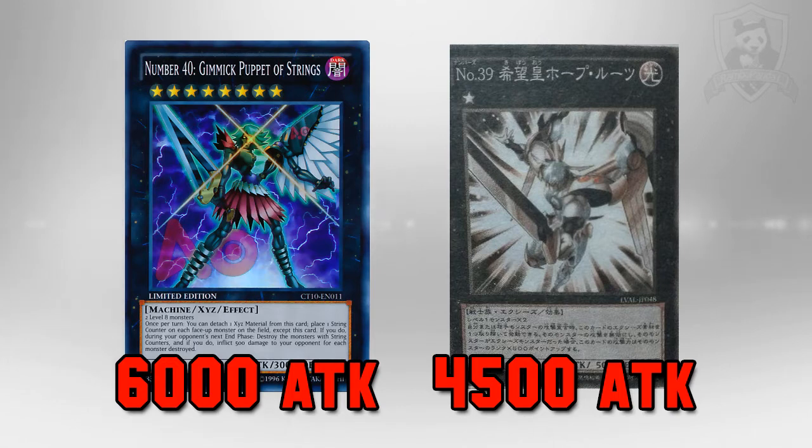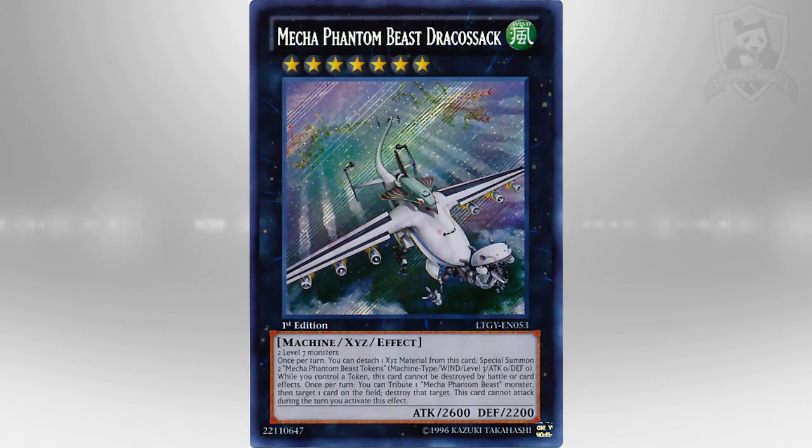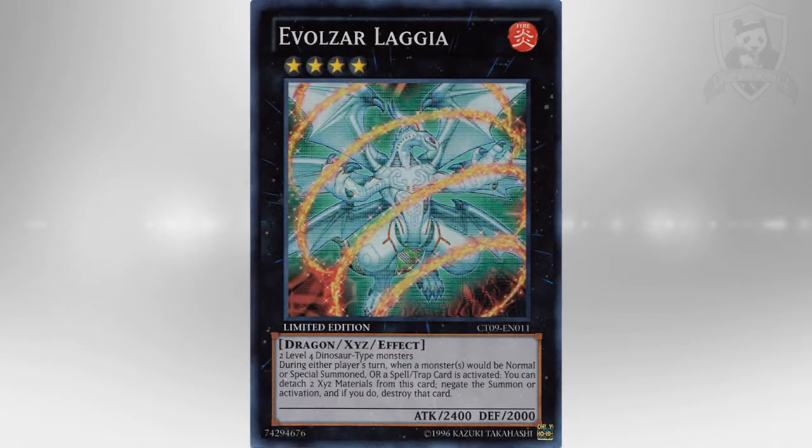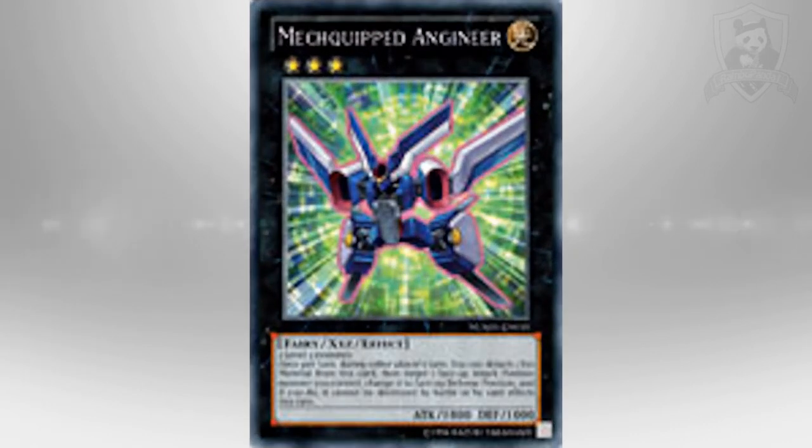Just so you know, each of those combos don't just work with rank 8 monsters. Say you're running a Dragon Ruler deck and you can summon lots of rank 7 monsters — it works exactly the same way, you just gain 3500 attack instead of 4000. Same with rank 4s, rank 6s, rank 3s — you're still going to be gaining attack, just not as much.